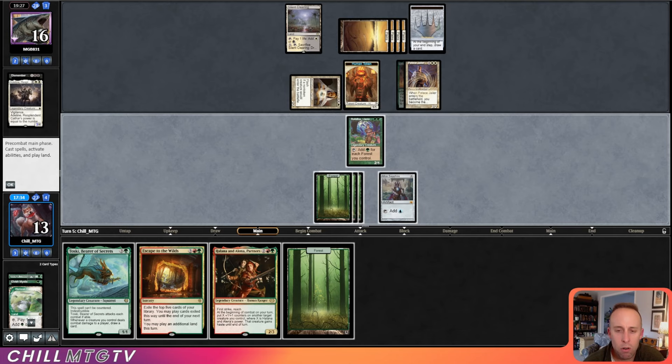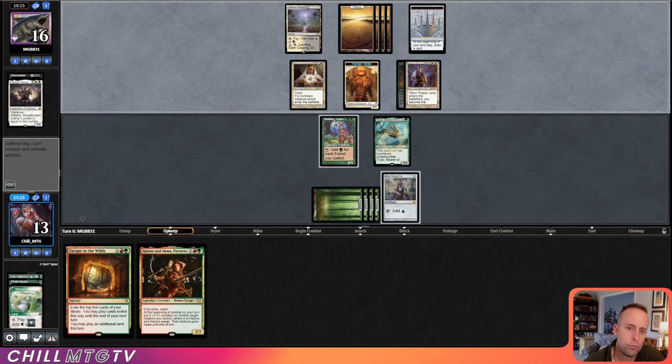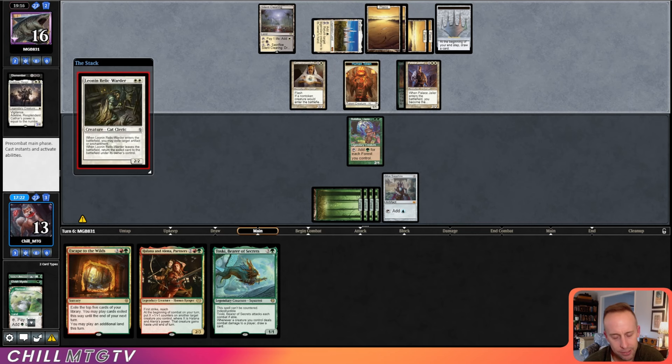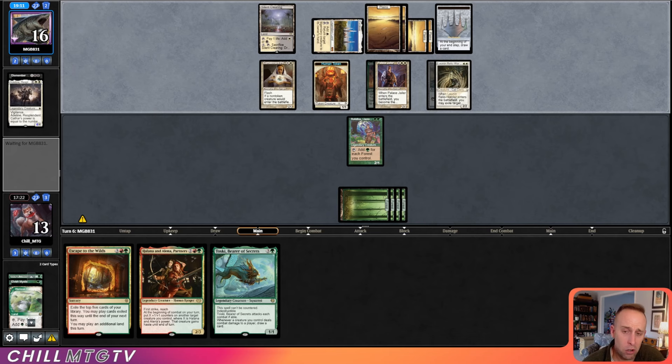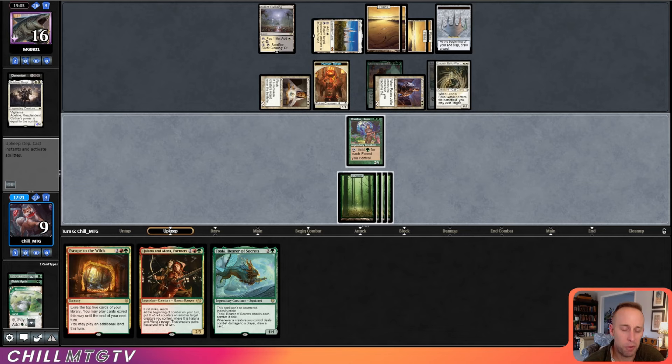Our opponent's drawn cards. We draw land — another green source. We have all the green sources we need. I would even love something like Time Twister right now. Our opponent plays Karakas. If you didn't notice, the three creatures we do have are all legendary. They follow up with Leon and Relic Warder — taking the blue source. Having only legendary creatures when your opponent is playing Karakas is super sad.